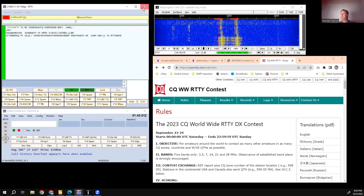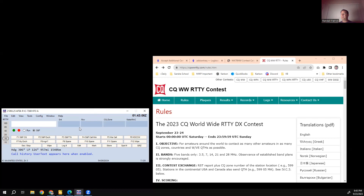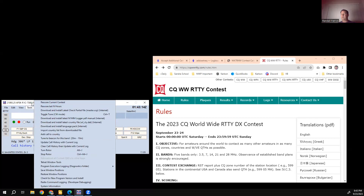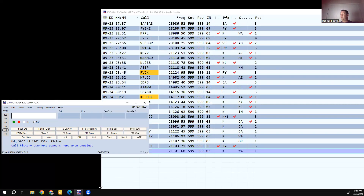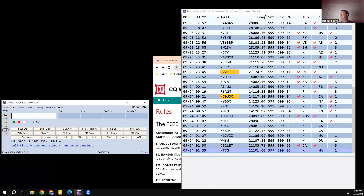If you open the digital window, this is what you're used to seeing in N1MM during a contest — you have your logging window, and then you open the logger window that shows who you've worked so far. I usually keep that on a different screen.